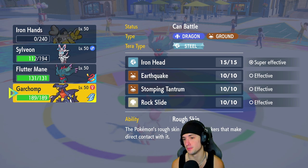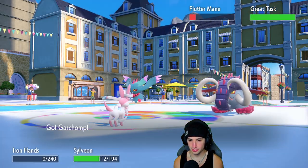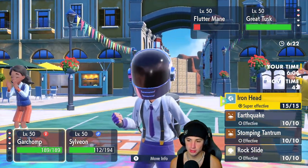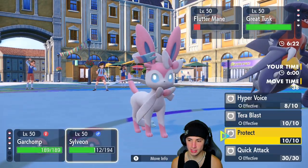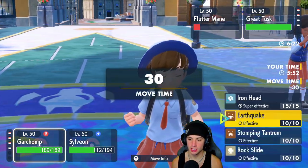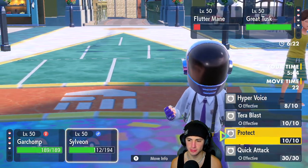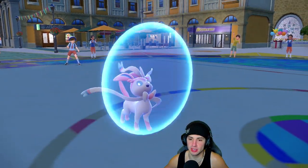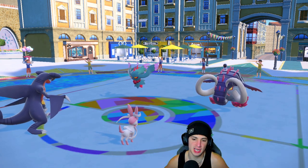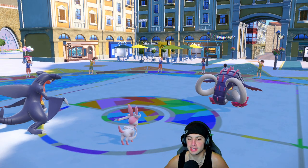Garchomp outspeeds Flutter Mane — this is a perfect time to get Chomp out. Great Tusk comes out so the real question is do I Quick Attack or Earthquake? I'm going to Choice into Earthquake. I'm Protecting Sylveon. We outspeed both here — he did not Terastallize. Earthquake flies, takes out the Flutter Mane, and now we're sitting in just a perfect position. This match is GG, game set match — no problem. Our opponent's not making a comeback here.